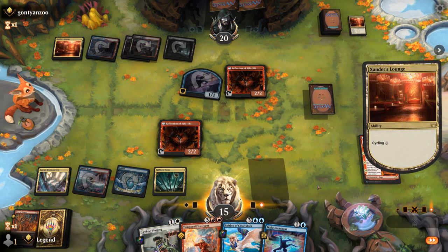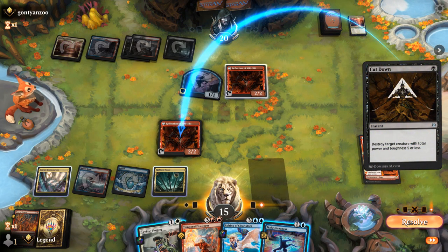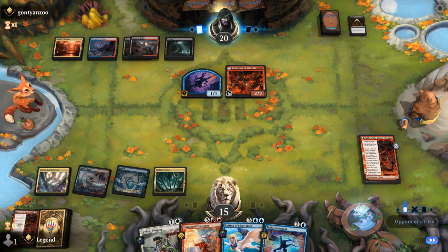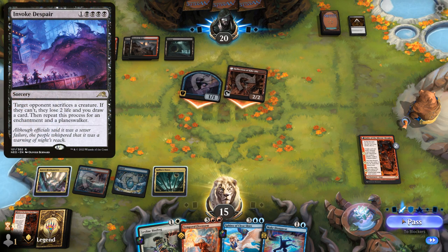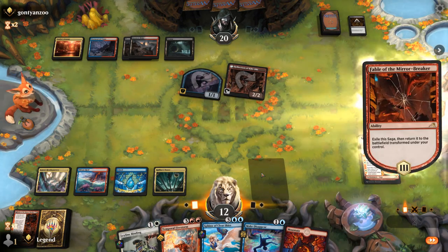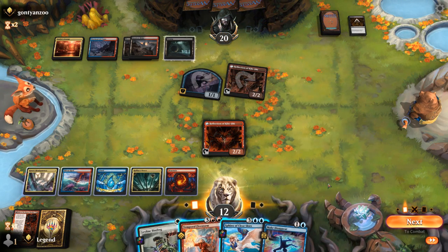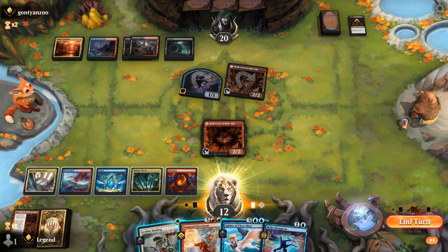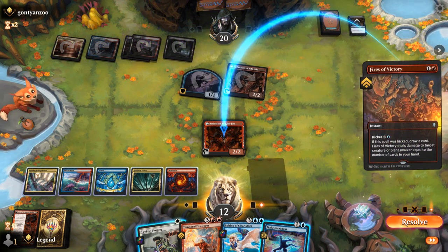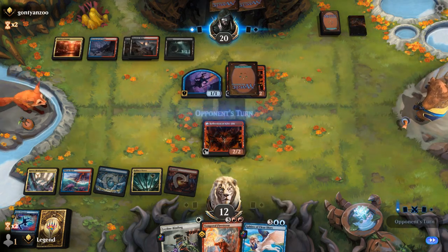Opponent is just cycling a Lounge, and there's another Cut Down. Now the coast is clear for Firestorm. We're only keeping Make Disappear for something like an Invoke Despair, which the opponent could well have. Opponent passes. I could tap out for Firestorm but that feels risky if there's an Invoke Despair coming. I use kicked Fires instead — don't want the opponent drawing — and if they do have Invoke Despair, so be it. Then we hope to resolve Sphinx.